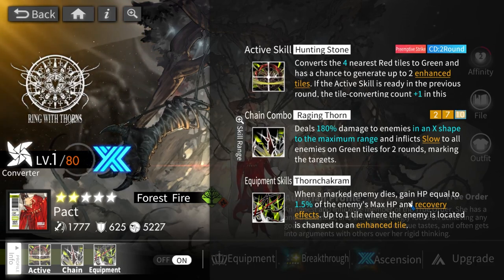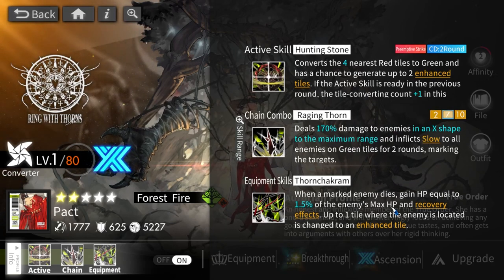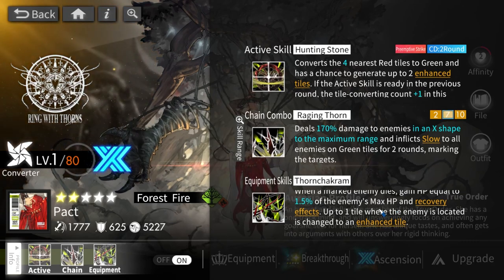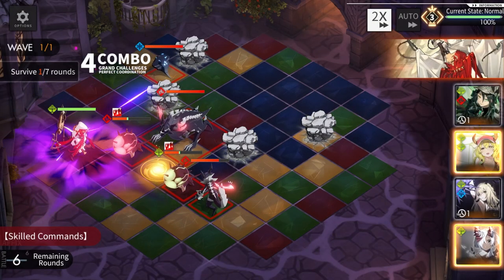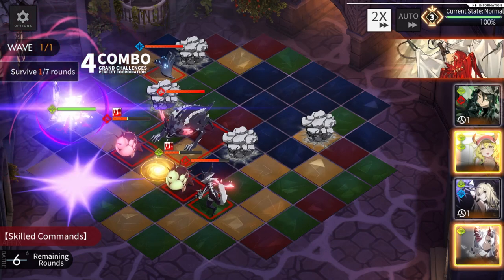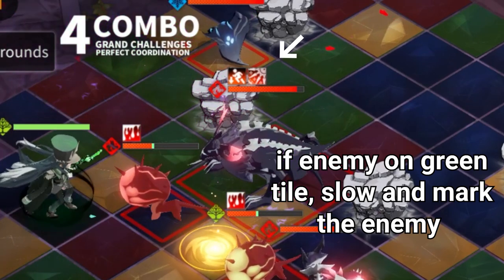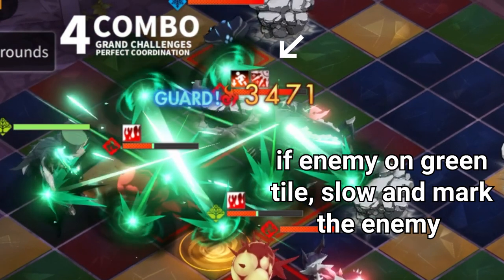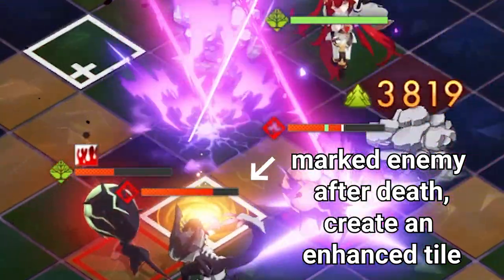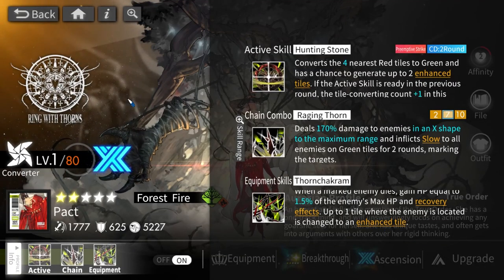The requirement that enemies be sitting on green tiles also makes Pack's slow hard to trigger consistently. Her equipment is quite nice though: when a marked enemy dies, you gain some health based on the enemy's max health, and the enemy becomes an enhanced tile. This is great for the green team since units like Hero utilize enhanced tiles a lot. It gives utility beyond just damage, which is what you want from a converter.